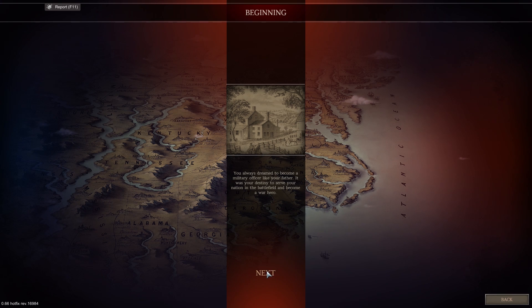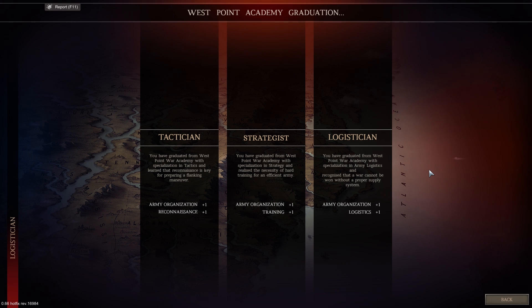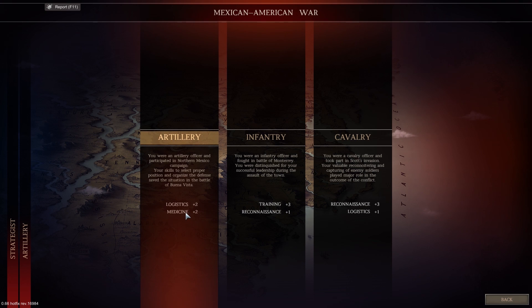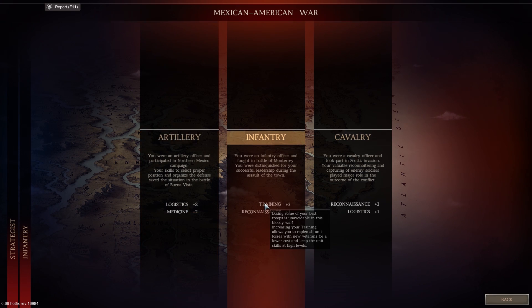Does your destiny to serve your nation on the battlefield and become a war hero? Let's go strategist. So you've graduated from West Point War Academy with specialization in strategy, and realized the necessity of hard training for an efficient army. The state of Mississippi by solemn ordinance has declared her separation from the United States. Medicine heals your units after battle. Logistics reduces the possibility of running out of ammo by increasing starting ammo of all your units. Training allows you to replenish unit losses with new veterans at lower cost.